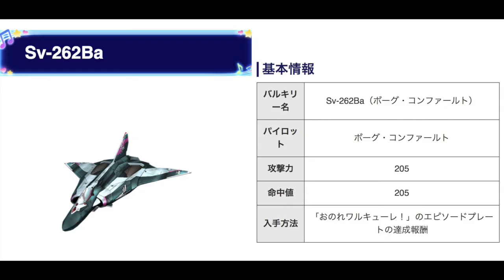For the SV-262 Bogue edition — if you can look at the stats, it's 205 for both its attack value and its life. What is the life for? Basically it adds on to your player life — the amount of life that you have within a live.